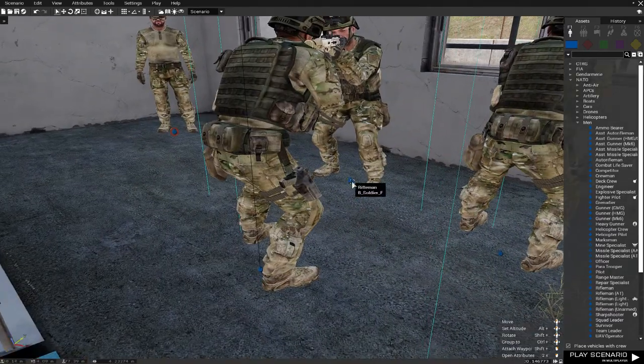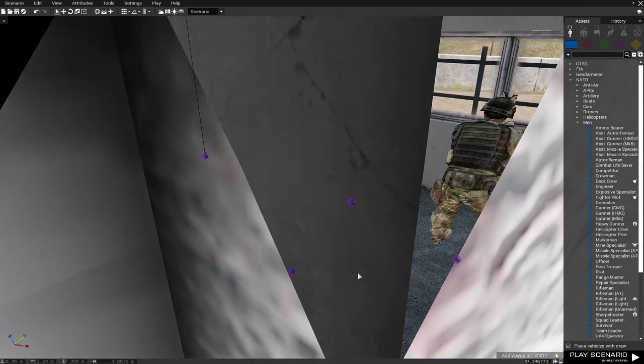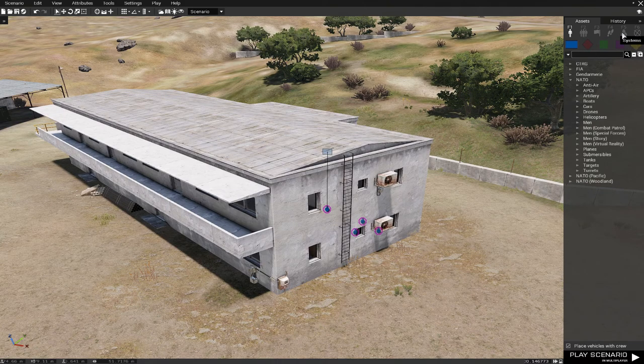Make all of these playable, like this. And I will make myself also playable. I will put a variable name 'burn7' because I want only one person to be able to use Zeus — the game master. So I'm going to show you how to do that.